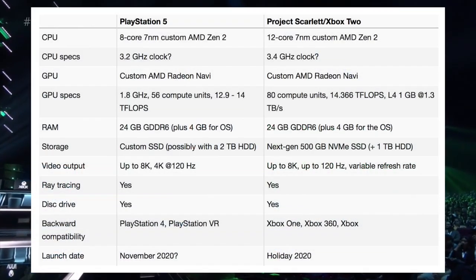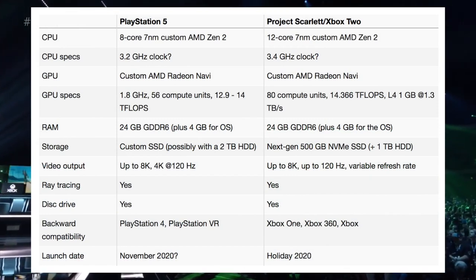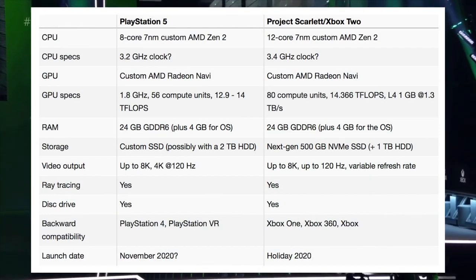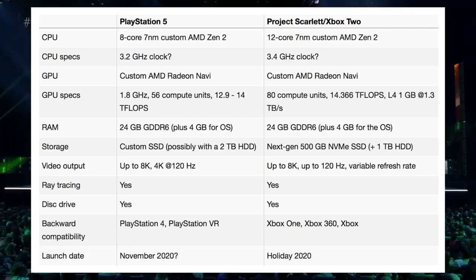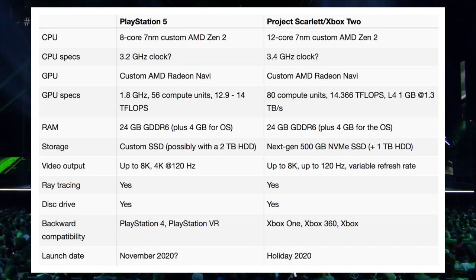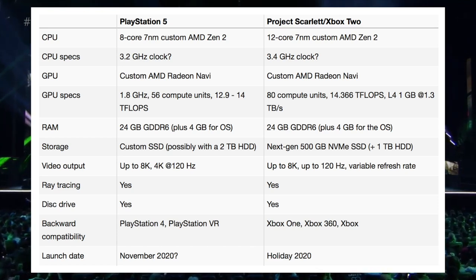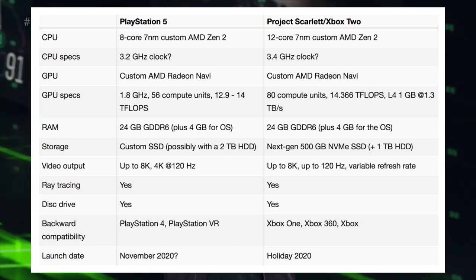On screen right here is a side-by-side of the PlayStation 5 and the Project Scarlet — the Xbox 2, whatever you want to call it — because it doesn't officially have a name just yet. You can see the CPU specs, the GPU specs, the RAM, the storage, the video output, and the ray tracing. They both have it. Disk drive — yes, they will both have it. They're not going to be all-digital consoles next-gen. And then backwards compatibility details and the launch date.